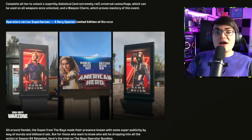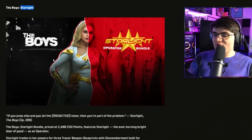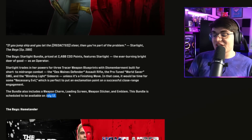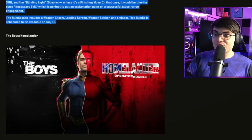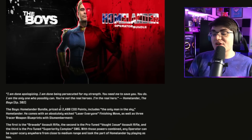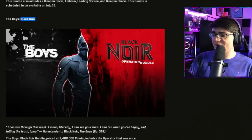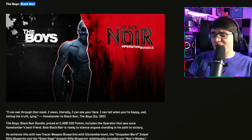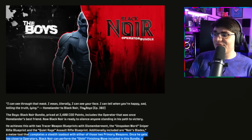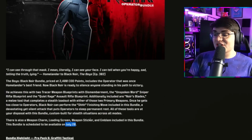For the Boys crossover bundles: the first is Starlight, coming July 12th, with unique tracers on three weapons and a finishing move. Then there's Homelander, with his own finishing move and three weapons with unique tracer fire. Then there's Black Noir, which comes with two weapons with tracer effects plus a melee weapon, and a finishing move — coming out July 20th. We'll be reviewing all of these including finishing moves and voice lines when they officially come out.